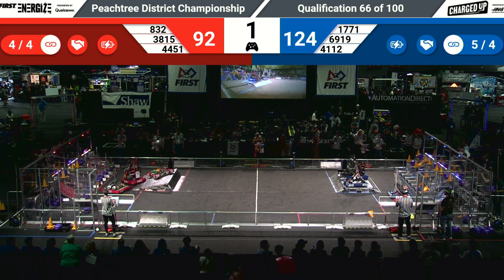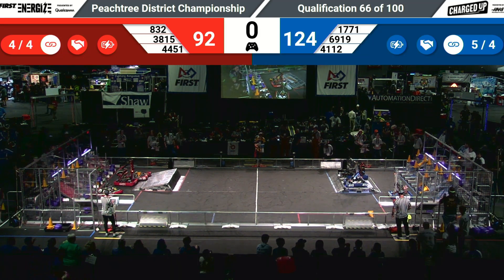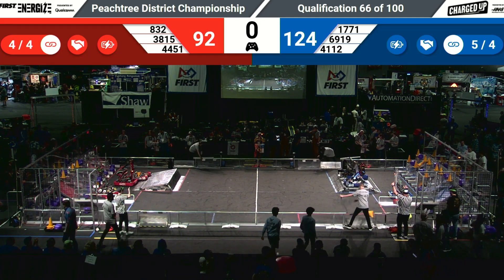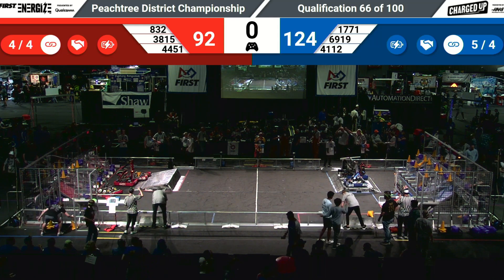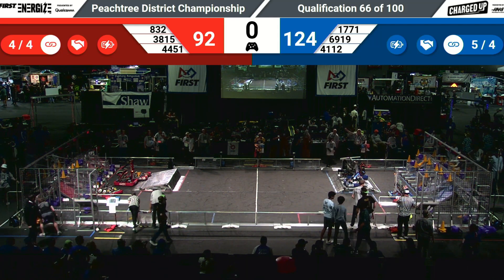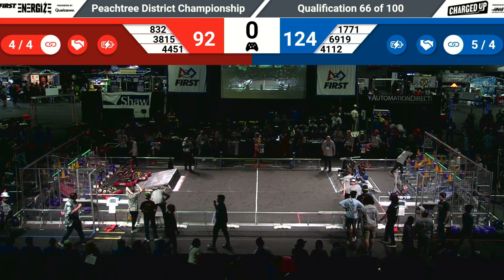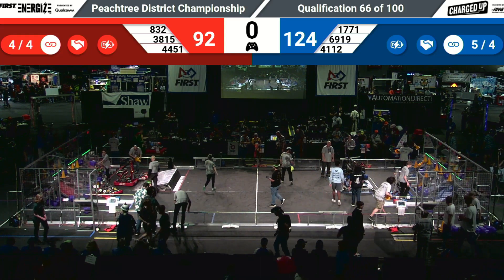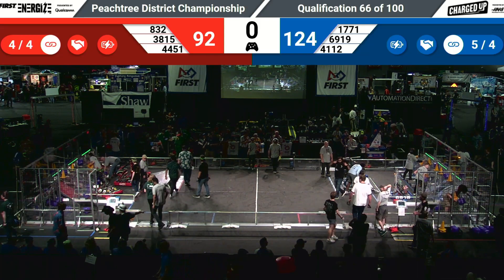The bots continue with two seconds left to go. The Red Alliance bots are going to get credited with parking and no docking or engagement. The two bots on the blue side get credited with docking and engaging — unless that far bot isn't touching — so they'll probably get the 20 points there. If the other bot had been touching the platform, they would have been reduced down to six points instead of ten.